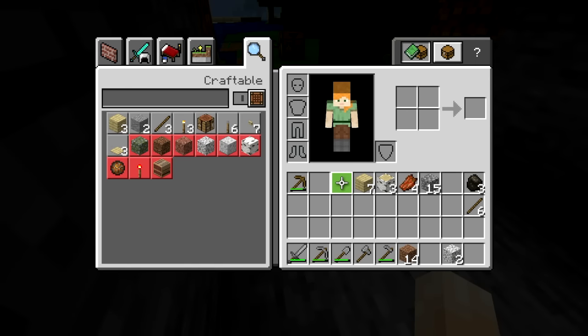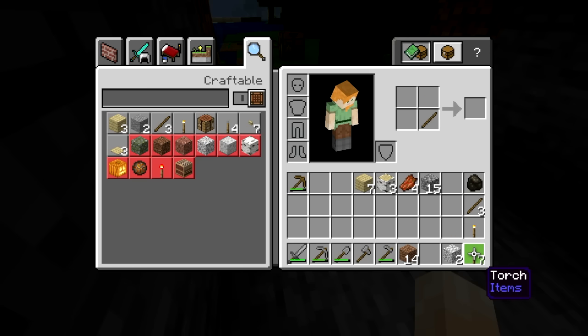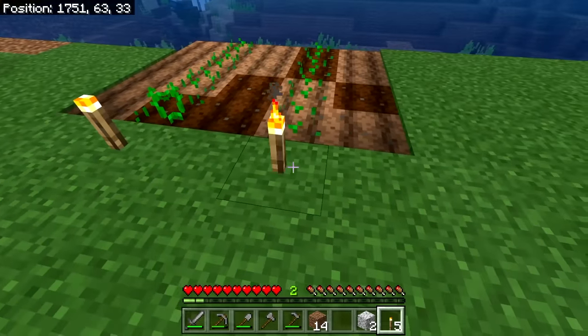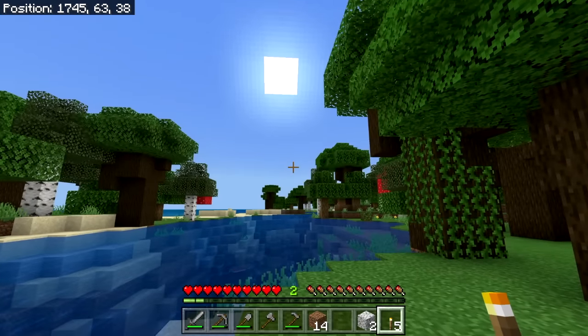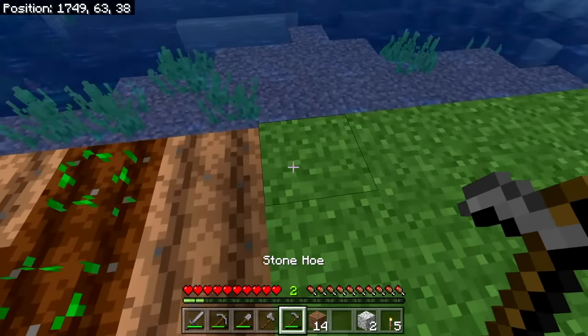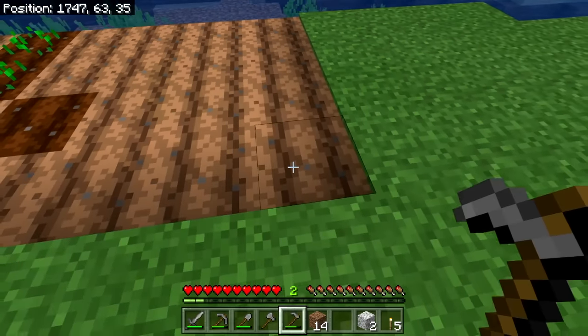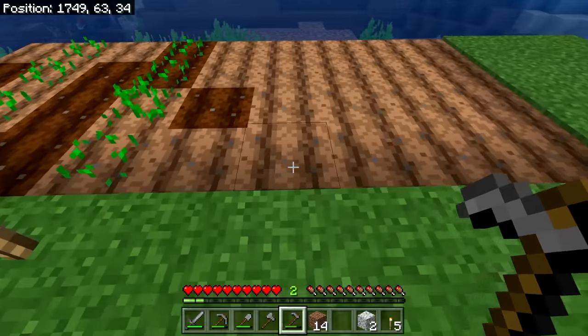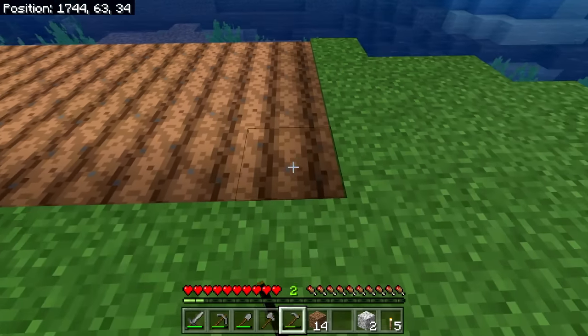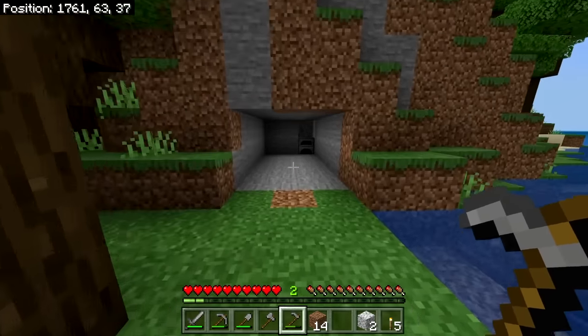We're going to grab our sticks. Using our two-by-two crafting screen — which we don't need a crafting table for — we're going to craft eight torches. Each stick and coal makes four torches. I'm going to stick a torch next to these crops and a torch next to these crops so that when the sun goes down, our crops will continue to grow. I plant every other row because having moist soil on either side helps crops grow faster — we're more interested in speed than efficiency right now.